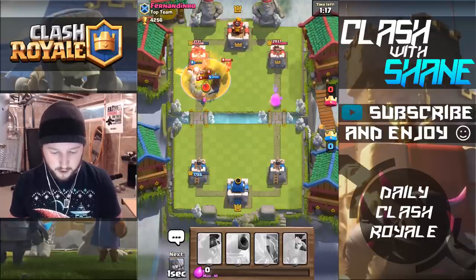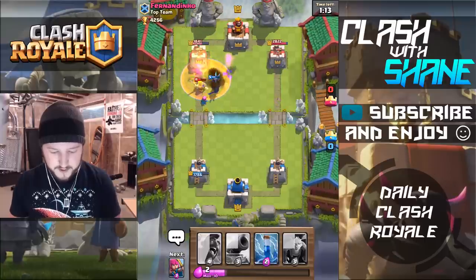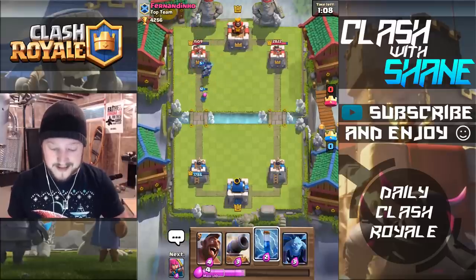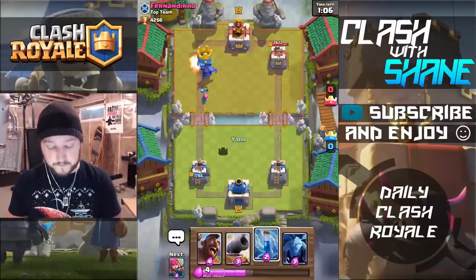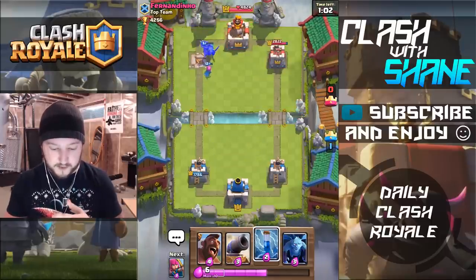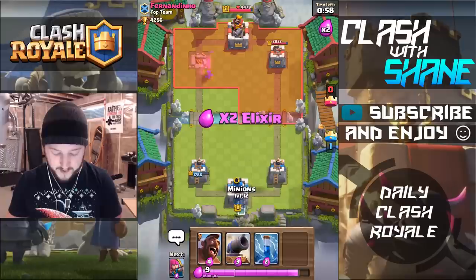That's why I love the Poison spell, because the P.E.K.K.A. can now one-shot those Barbarians. Typically a P.E.K.K.A. at equal level can one-shot Barbarians, but with a level 5 P.E.K.K.A. versus level 11 Barbarians it takes two shots, which I've already mentioned before. So the Poison spell really does help take that out or prevent that.